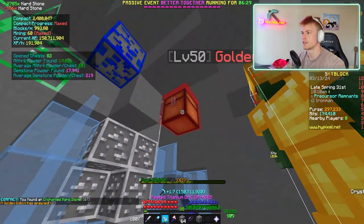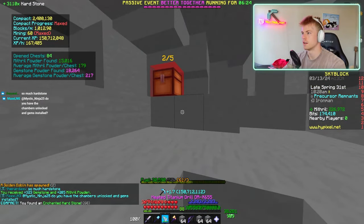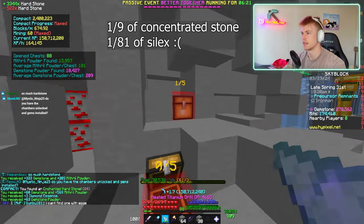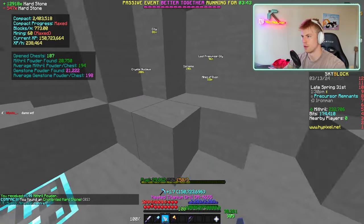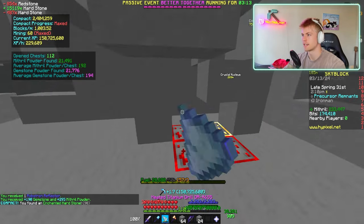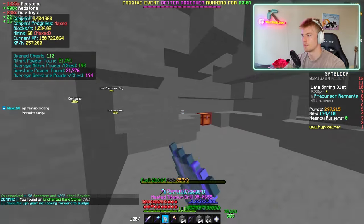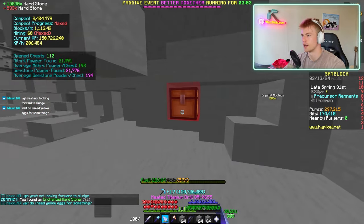We got over a stack of enchanted hard stone straight up from the compact enchant — that's beautiful. So that's one ninth of a silex just because of compact. I'm kind of just bored of automatons and want a bit of a change. Yet to get a single control switch out of this powder grind — I'm pretty convinced that powder grinding is not the way to go if you're just looking for robo parts.